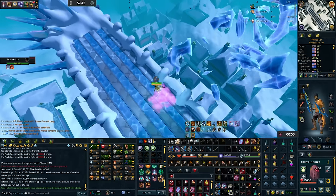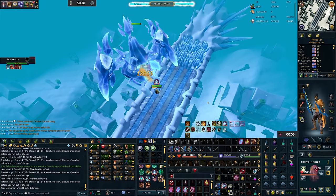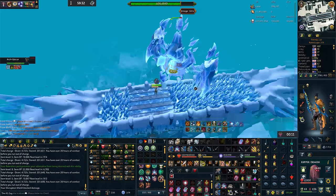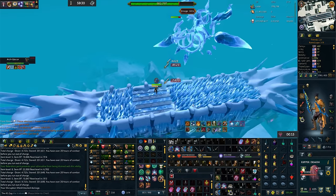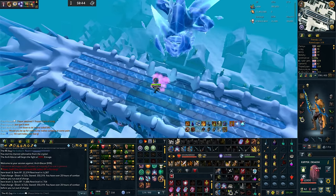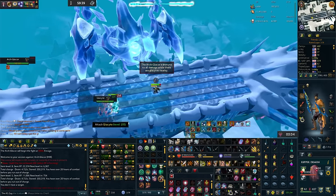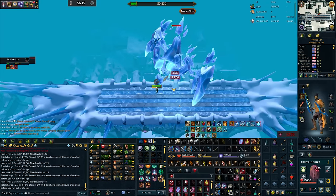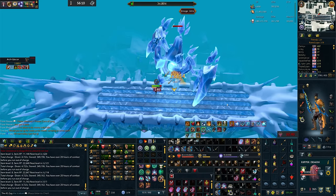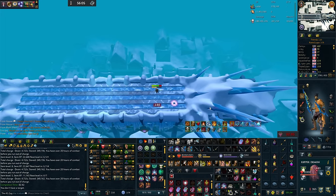Next up, let's talk about Arch-Glacor (Ice Telos). Melee is not the best combat style here because the majority of mechanics will interrupt your Berserk, and in melee a lot of your damage output is reliant on that 20-second burst — half the time I zerked, the boss threw a mechanic at me. That said, the Leng Swords won out and I completed a number of 500% kills, the fastest being 2 minutes and 42 seconds, which is fairly serviceable although a little slower than the other combat styles.